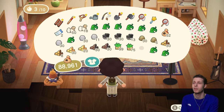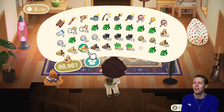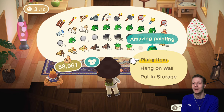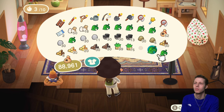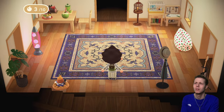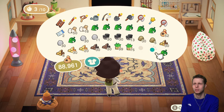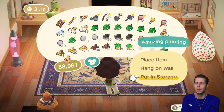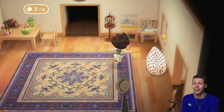My pockets are probably full now. I'm going to drop these fake paintings on the floor — oh, it's not letting me drop them. I'll put them in storage for now and dump them on an island eventually. Is there a bin in this game? It would be nice if there was a bin. I don't think there is.